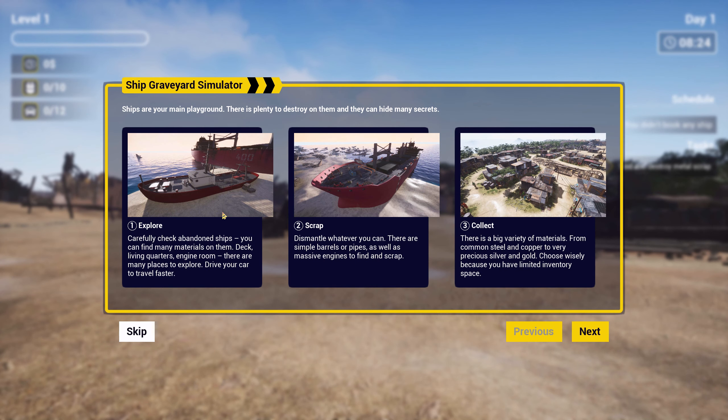Ships are your main playground. There is plenty to destroy on them, and they can hide many secrets. Explore and carefully check abandoned ships — you can find many materials on them: deck, living quarters, engine room, there are many places to explore. Drive your car to travel faster.